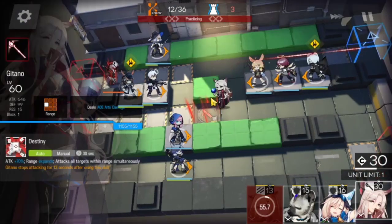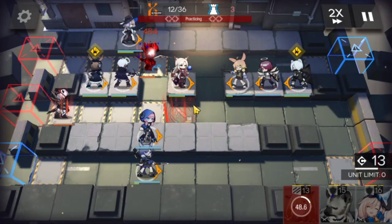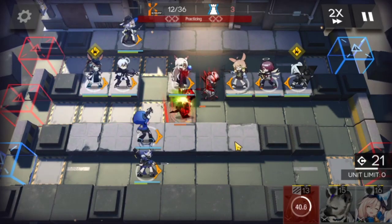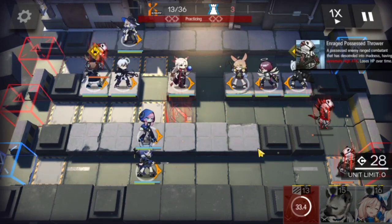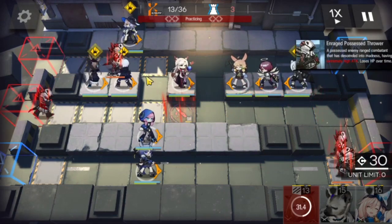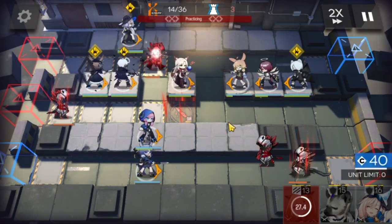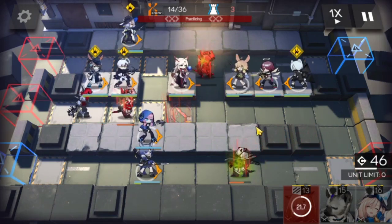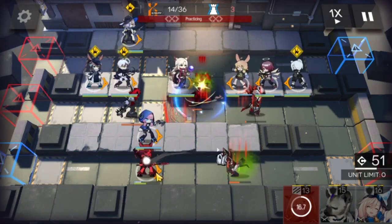I'm going to put in Anahia there for some extra DPS. Let's pop Vanilla, then we can remove her for Hitano. Hitano is going to be pretty useful — it's going to bring a lot of damage, especially when you pop that skill. You've got to be careful with these runners and use your skills accordingly. On the bottom side, you should probably bring in a Gumi, or a Nial, or a Saria if you have one.